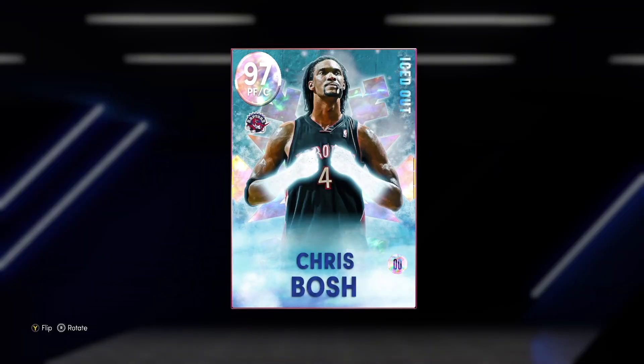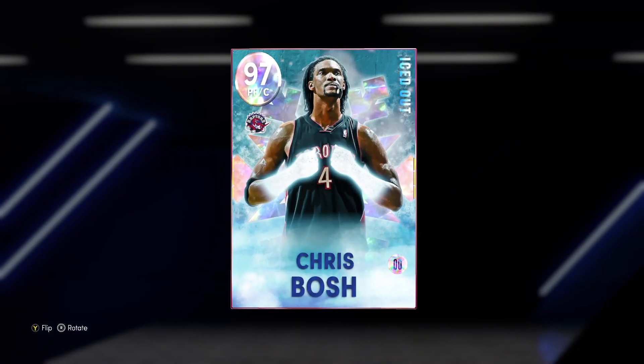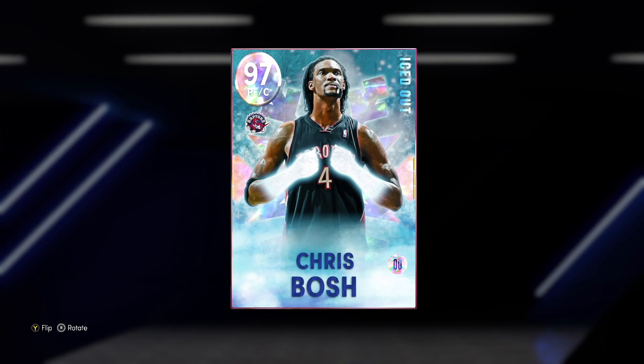What's going on guys, Evan Sanaka here back with another video. In today's video we got the new Galaxy Opal Iced Out Chris Bosh gameplay. We're gonna check out his stats and badges, go into freestyle, and then hop into an unlimited game to see what he can do for a squad. I just want to give a massive shout out to Type One for letting me use his account for this gameplay.